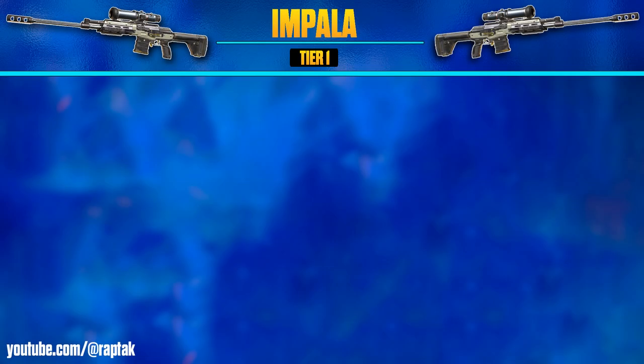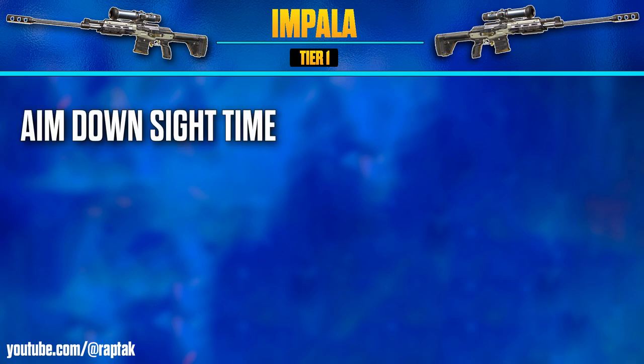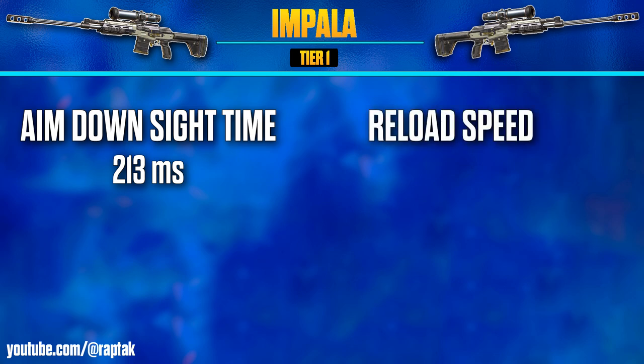For handling, starting with aim down sight time, we're looking at 213 milliseconds for the Impala, which is slower than most guns tested but only by a few dozen milliseconds — not much in the grand scheme of things. For reload time, we've got 2.5 seconds, which is a whole half a second faster than most other sniper rifles in this category.